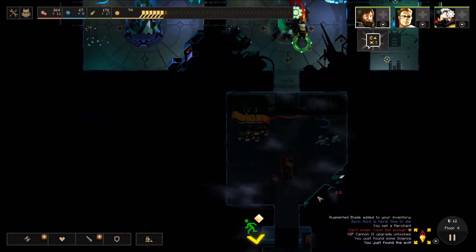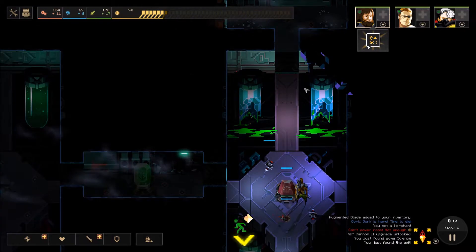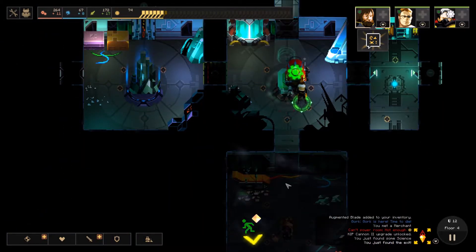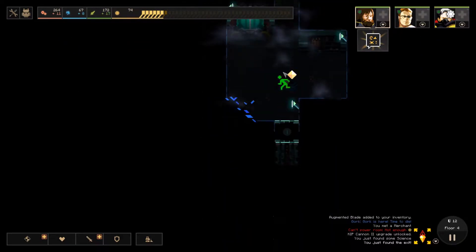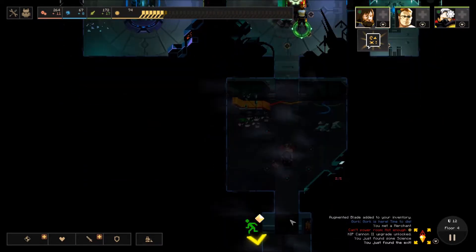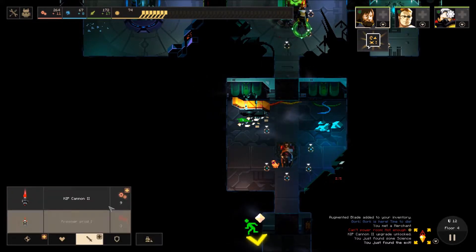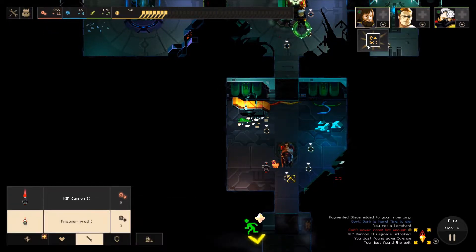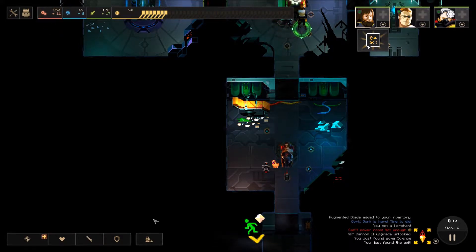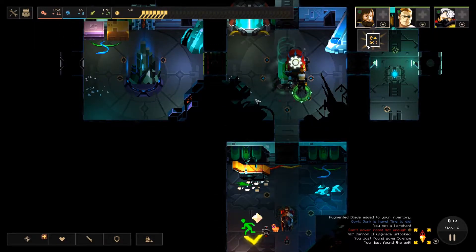I do want to find everything else — part of the reason is I want to be able to buy more things with my science center as well as increase my stats in other locations. Also, if you leave the level without opening all the doors, enemies can still spawn in those other sides, and that could be pretty damn bad for you. So I'm going to leave Gork here, build one more Kip Cannon and one more prisoner prod, and come all the way down here to open this door.